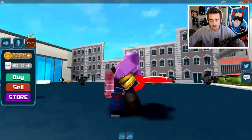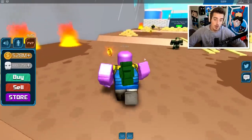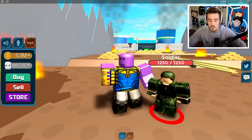A couple quick fun facts about Thanos: he is obviously larger than everybody else, he can jump higher, and he's faster. Let's go ahead and teleport to the last zone we were at - the War Zone. Thanos has two abilities: infinity snap and the infinity beam. Let's go ahead and use the beam first.